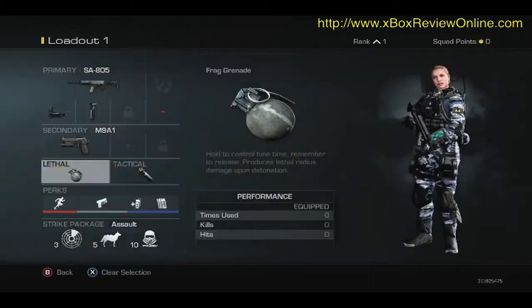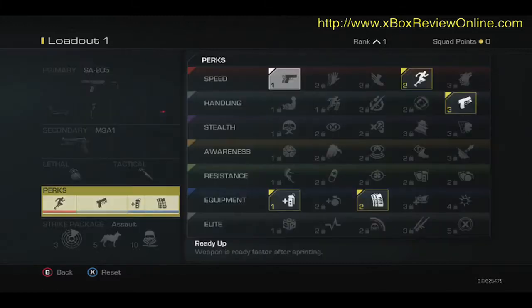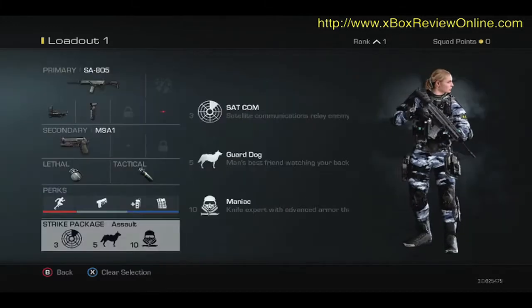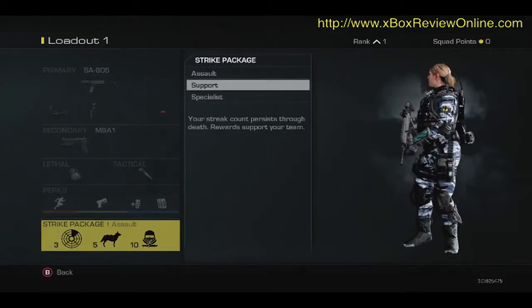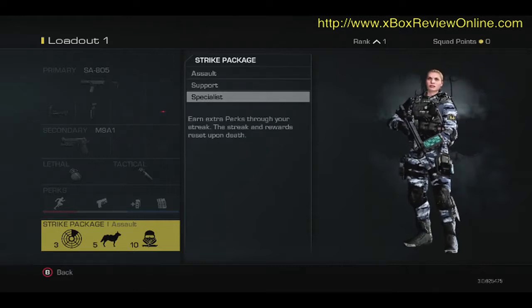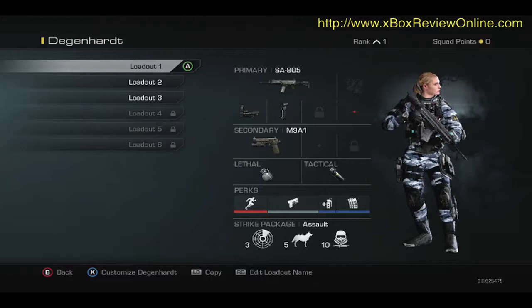You can go in and select your different tacticals when they become ready. Perks — oh nice. And strike package. So you can go in for the different strike packages. That's awesome.